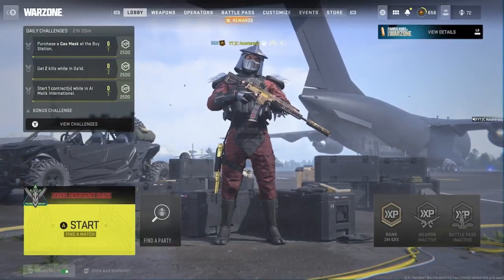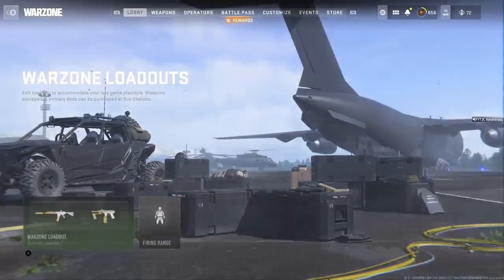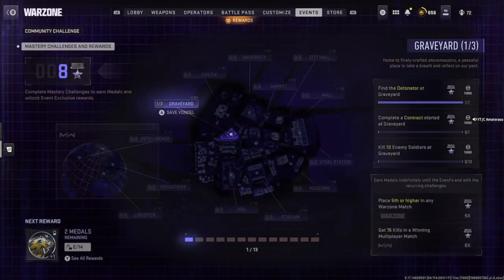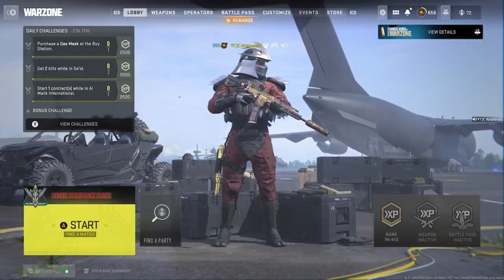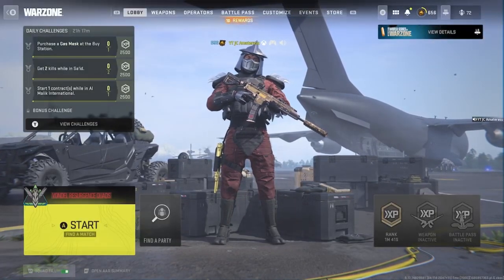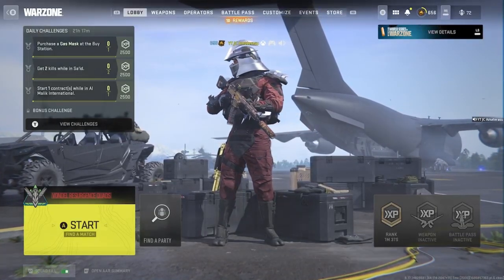Welcome back to a brand new Warzone 2.0 video. In this video, I'll show you how to find the detonator at the graveyard. It's really easy — head to your events, look at the graveyard, and it's right at the gondola. That's the majority spot where it's at, or it's behind three headstones. I'll also be breaking down every single detonator location within the brand new map.